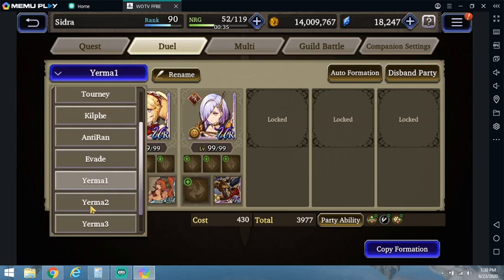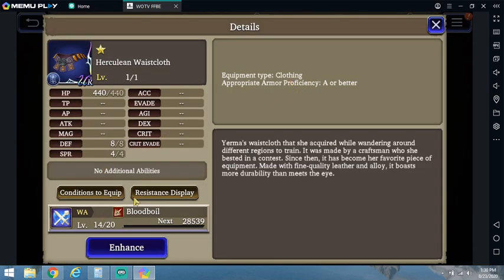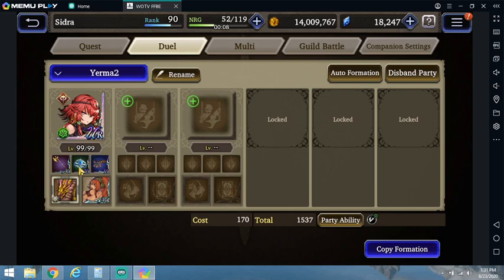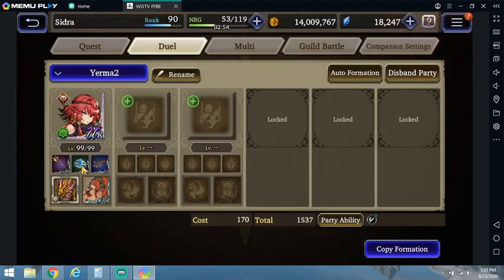Let's look at another build, because one of the great things about her is there are so many ways you can run her, even though she has a relatively simple kit. Maybe you need some anti-evasion and you don't have the gunners. The active ability from her TMR is Blood Boil — it gives a whole bunch of accuracy and attack up for three turns. You get an extra buff that also helps her build some AP. She will use it after Rebellious Spirit, by the way. You've got an Alex Ring for more accuracy. Between the active ability, the Alex Ring, accuracy nodes on Two-Headed Dragon, and accuracy on her master ability — she ain't missing much even against high evasion units.